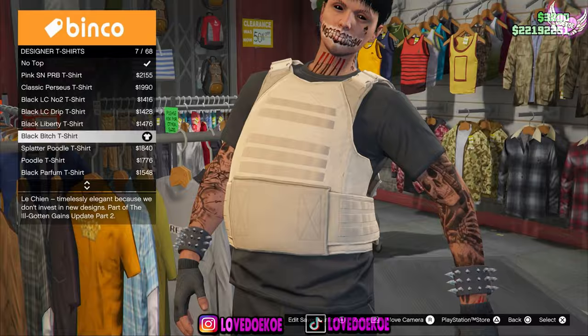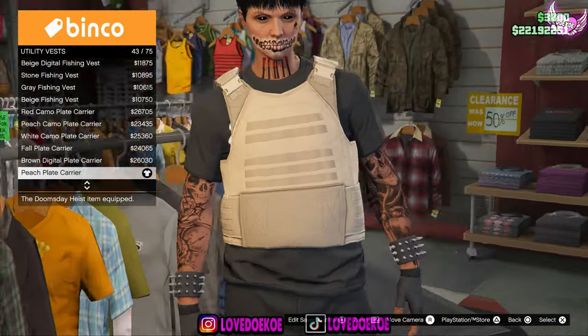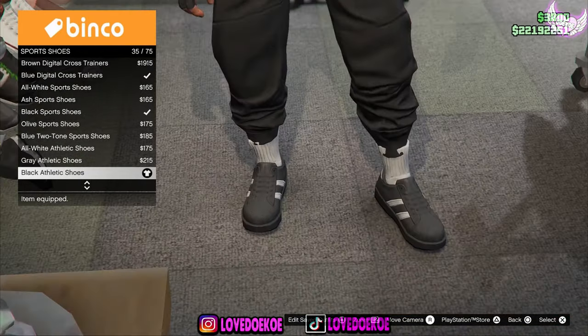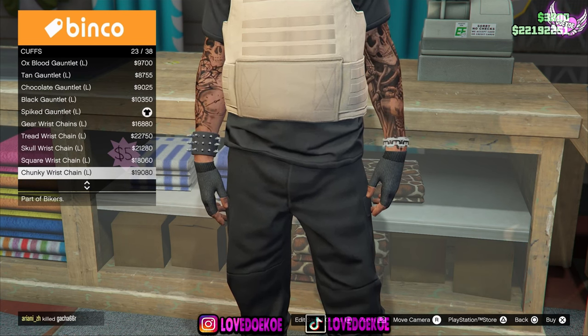So when you got the black joggers on, make your way over to a clothing store and go to the top section. Now go to designer t-shirt and choose the black t-shirt number 7. Then go to utility vest and choose the peach plate carrier number 43. Make your way over to sports shoes and choose number 35. Now go to the glove section and choose number 56. By the cuff section choose number 18 and choose number 32.